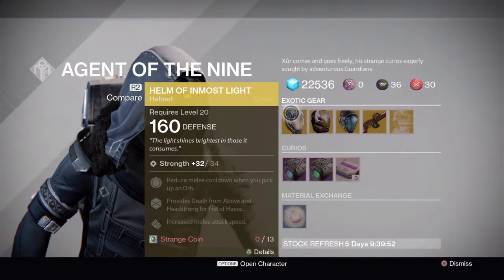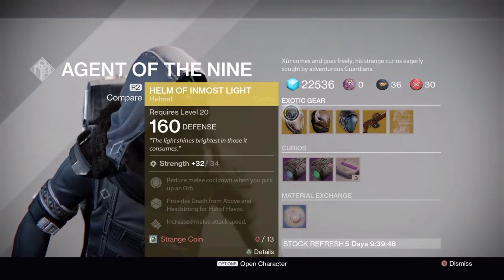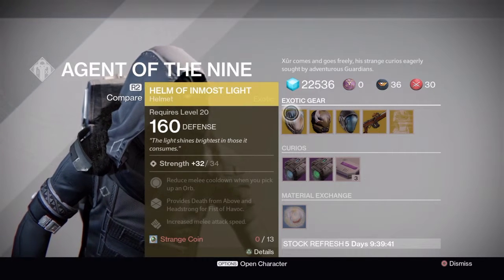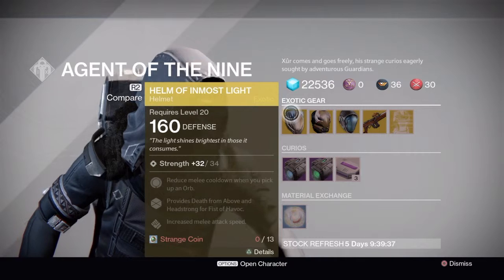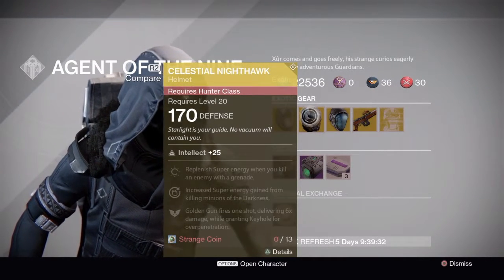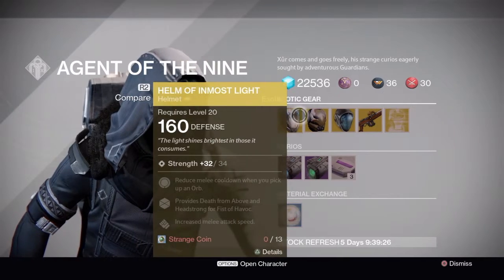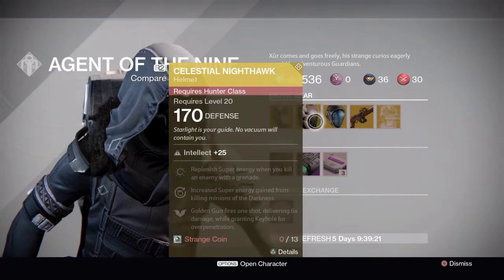I'm not too sure what they're doing with the defense levels now for The Taken King, but I hope they have a plan. I've been playing this and I seem to get killed every single time I'm fighting level 10s — even the level 20 Vanguard strikes are just wrecking me. Maybe they need to balance it out a bit more. This helmet has 170 defense, and that one was 160 — not 100% sure why.